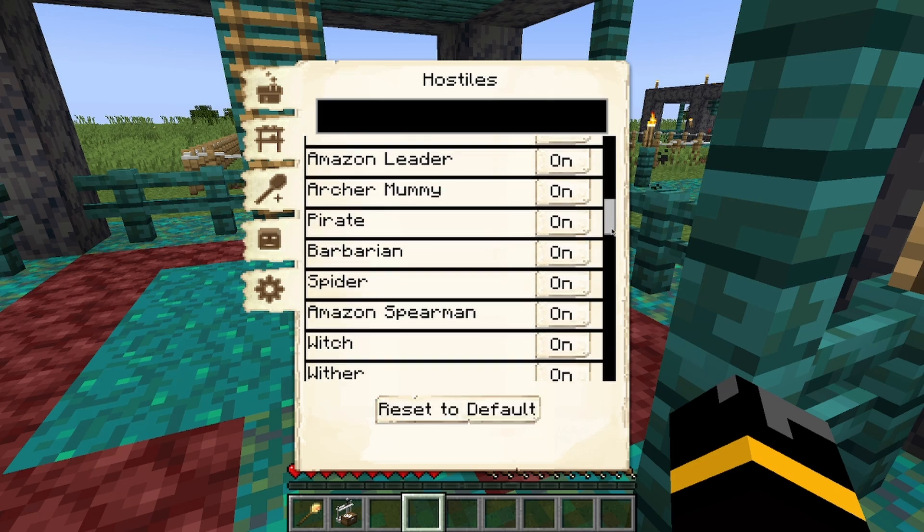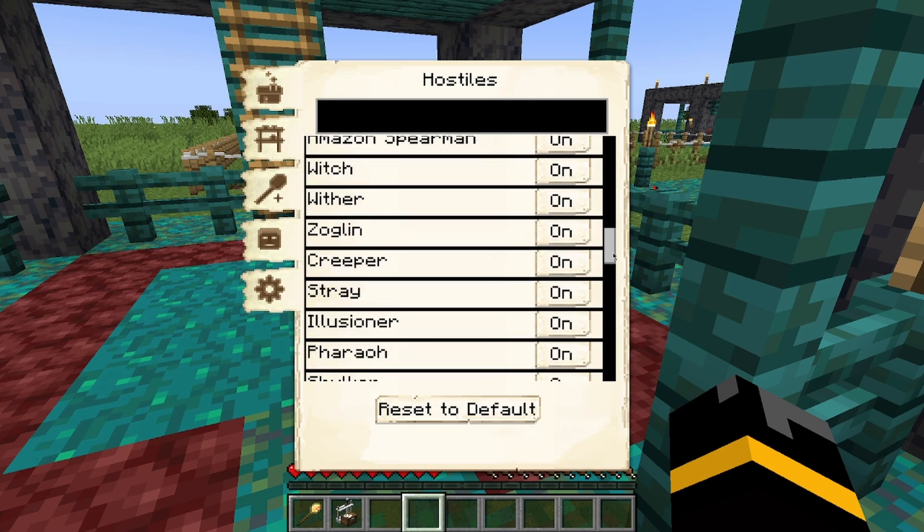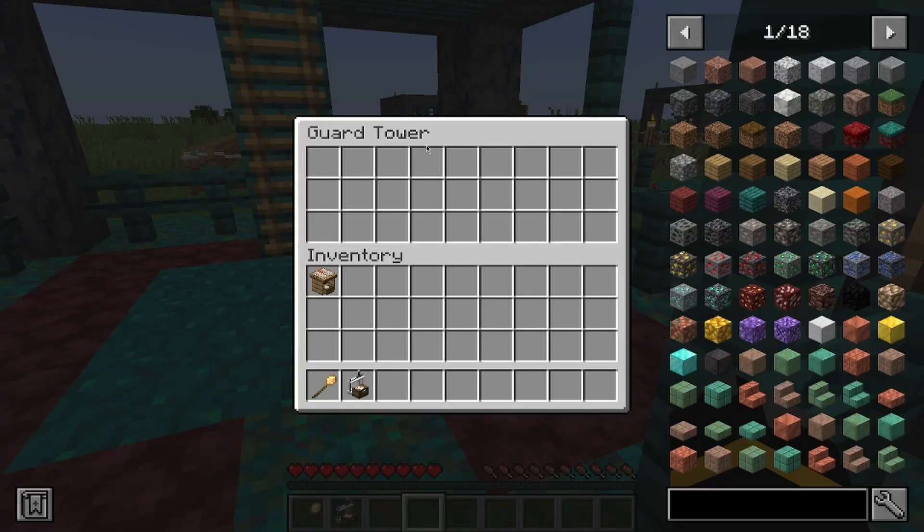These are all the different mobs that you can change their targeting for. If there's a mob that you don't want them to hunt down — say you have a zombie farm or a witch farm — you can turn it off and they will no longer attack that mob.